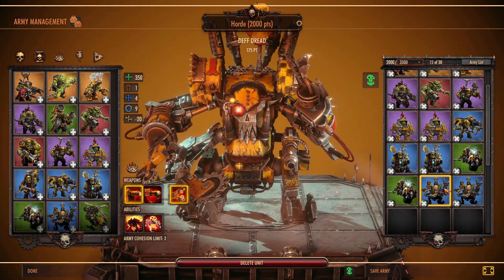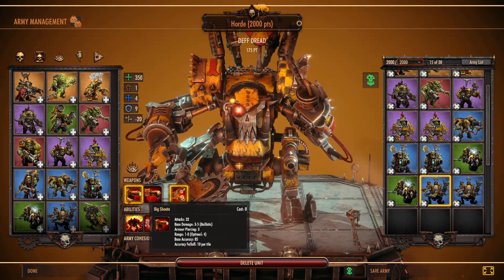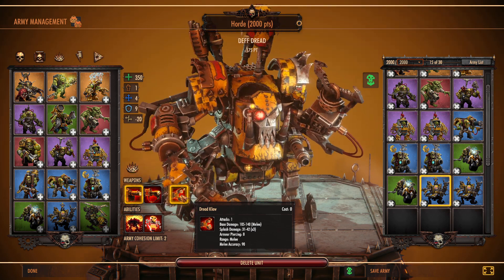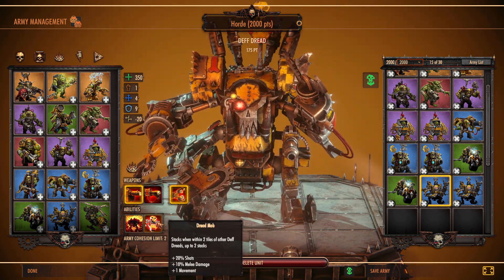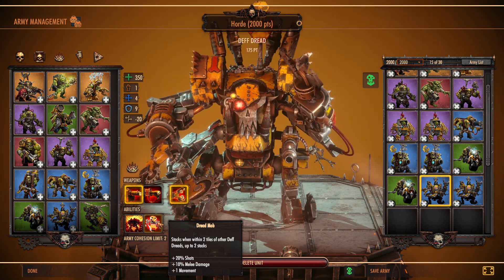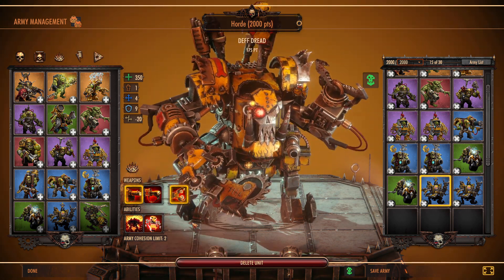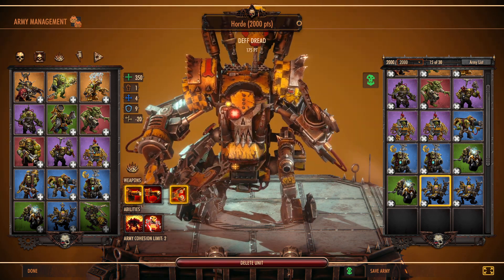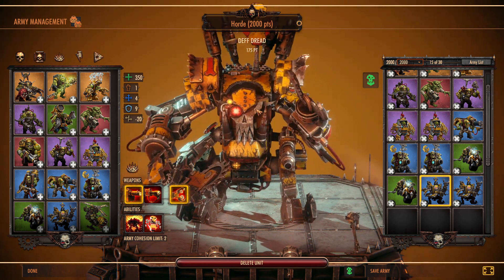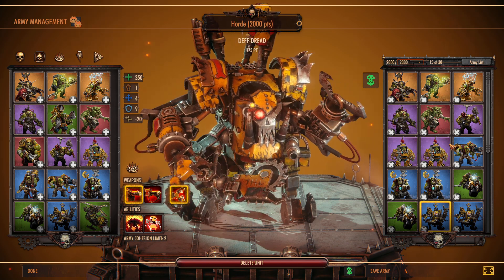We're going to try out some Def Dreads — just basic ones, not upgraded to the Flamer. Maybe against Tyranids I'd use the Flamer; otherwise we'll go with the Shooter. Not great against armored targets, but it shoots a lot. For armored targets, we want to get up close and use the Dread Claw. These do blow up. There's a special ability: when within two tiles of other Def Dreads, you get multiple stacks for extra shots, melee damage, and movement. The key is to keep them together and stagger movement so they stay within two tiles of each other.